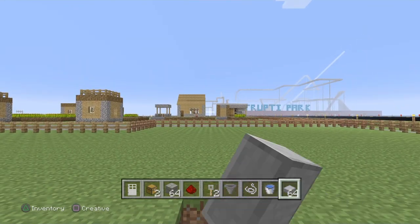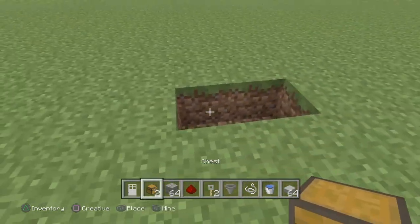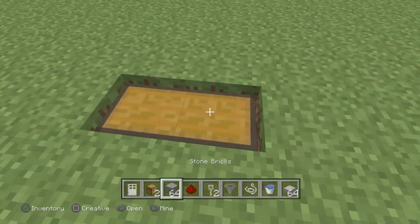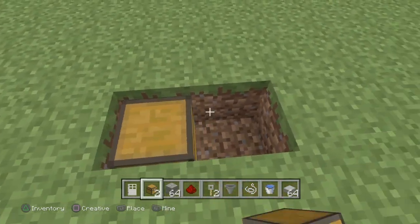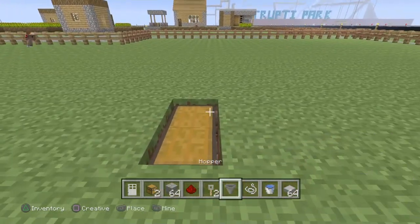To start off, you're going to want to dig two blocks in whatever direction you're going to be facing while you farm — build it just like this. Then place down both your small chests in that hole. Make sure you don't place them like this — make sure they're horizontal, so that little part is facing over there.